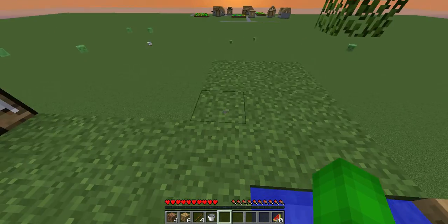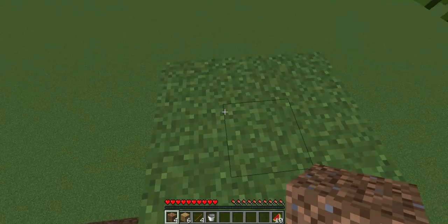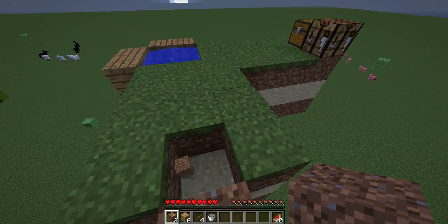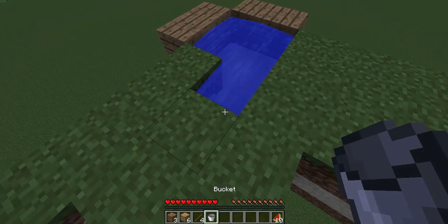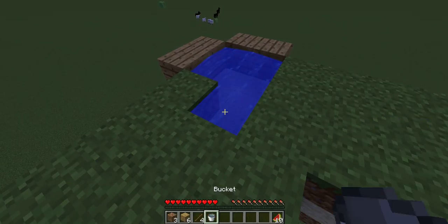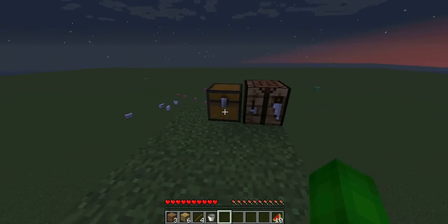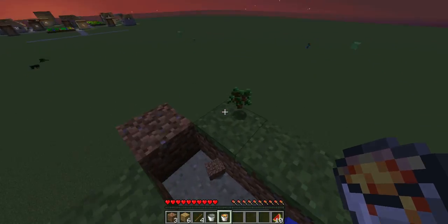Now let's make ourselves a cobblestone generator. I'm going to use dirt because it's not flammable like wood is. I'm going to put the ladder, which you saw in the chest. Take the lava bucket. Then — oh, I should grab that sapling. Why is it dealing with these saplings?